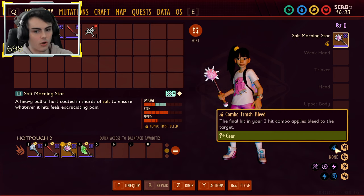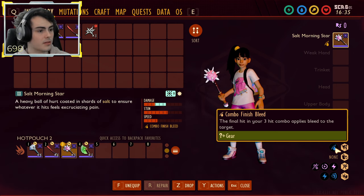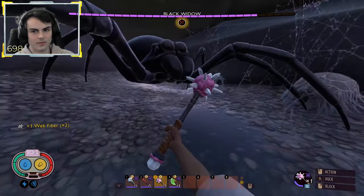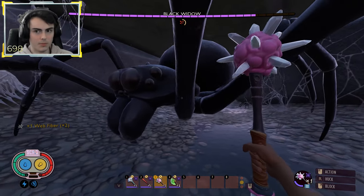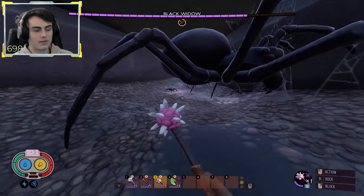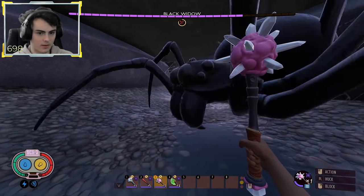Thought Morningstar gets the combo finisher bleed — the final hit on your three-hit combo applies bleed to a target. This weapon is now going to be amazing for the Wasp Queen boss fight. Three-hit combo, and you've got a bleed. It's not a very strong bleed, but it triggers after every single three-hit. You only need to land the third attack and all these effects apply.